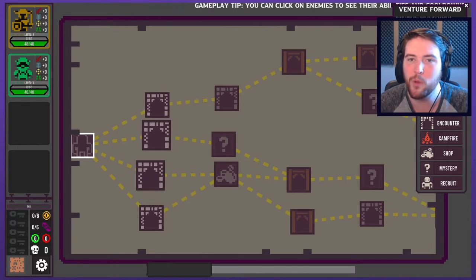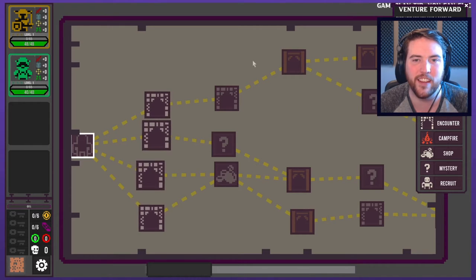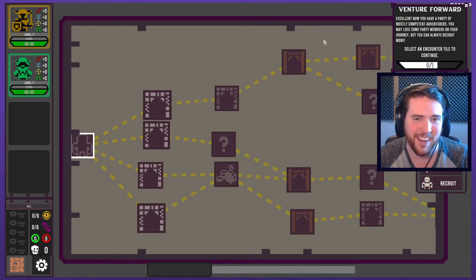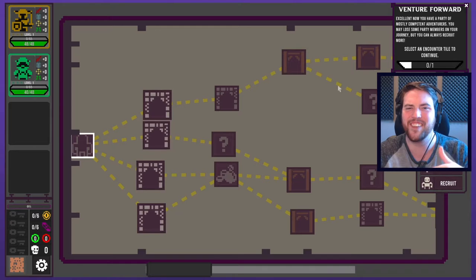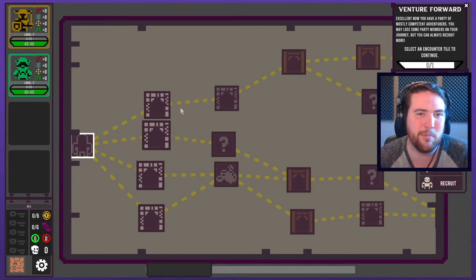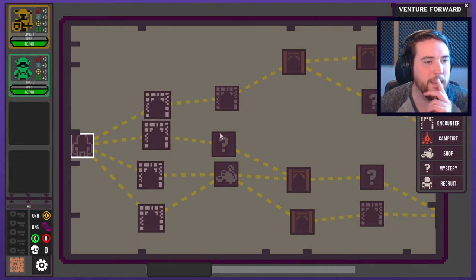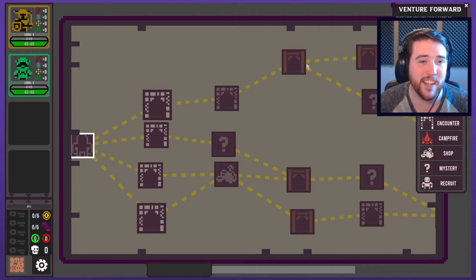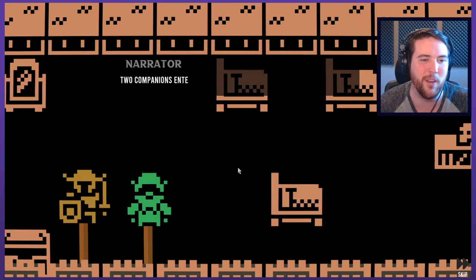Now you have a party of mostly competent adventurers. They're all level one — I kind of feel like they don't have a lot of anything. It's funny how this advances as I'm putting the mouse on the correct thing. There's something kind of smart about that. Warmer, warmer. It's pretty intuitive. Select an encounter — I probably want a couple battles and then whatever that tunnel will be and then the question mark. That's the path I'm committing to based on the limited amount of stuff I know from similar games.